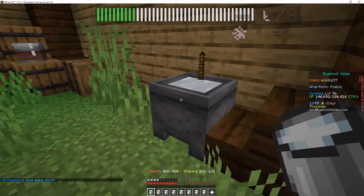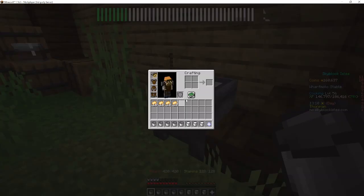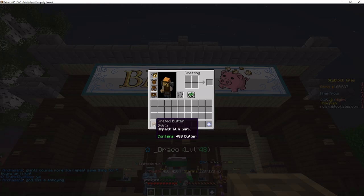You just refill your buckets and stand in one spot and churn them. I'm gonna skip to the part where we find out how much money this makes — I timed myself doing it. I got 488 butter in 10 minutes. If we multiply that by six to find out how much I can get an hour, it's about 2.9K butter per hour.